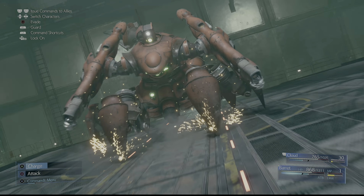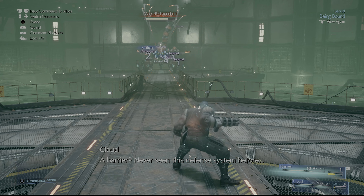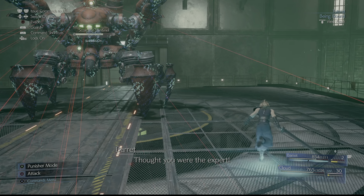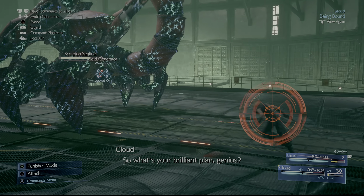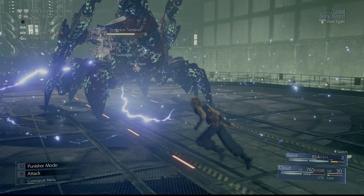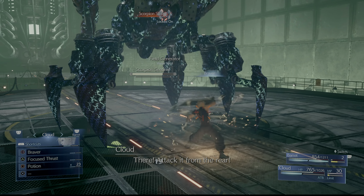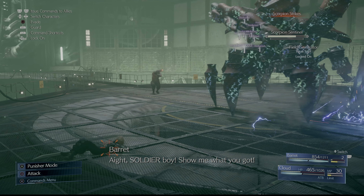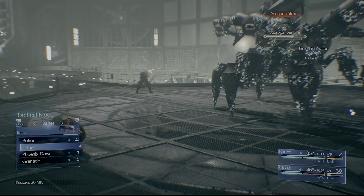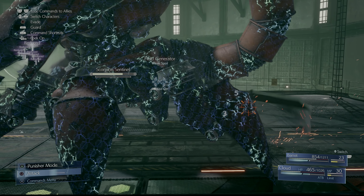After you deal about 15 to 20% damage to the boss, or if you just stagger him, the boss will switch over to the other side of the platform. I recommend switching over to Cloud at this point because you need to break the barrier by finding the weak point. The weak point is behind the boss — it is the field generator that you will see. While the boss has its guard up, it will do a big AOE lightning attack, but the area is quite obvious and you can dodge out of it. Just after it does that AOE damage, it will also do a stomp attack that also does lightning damage.